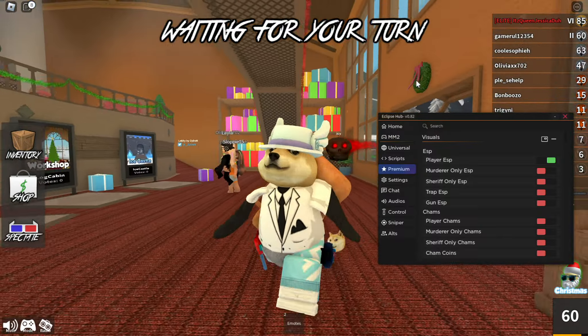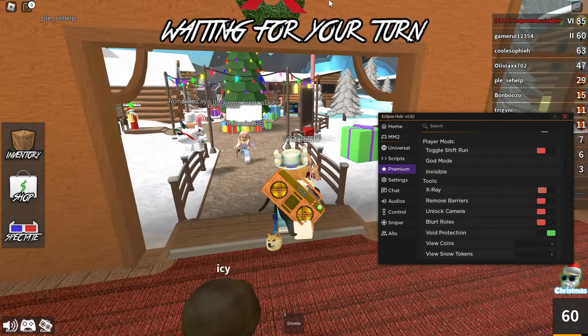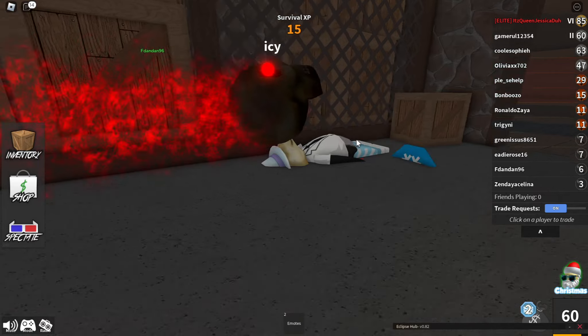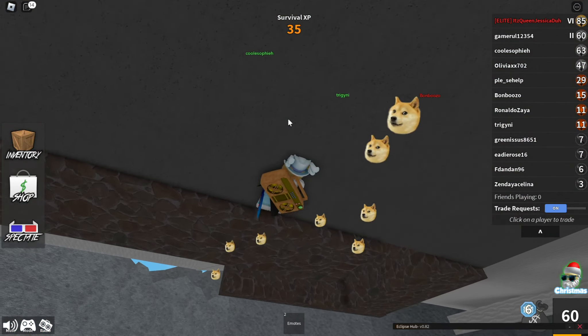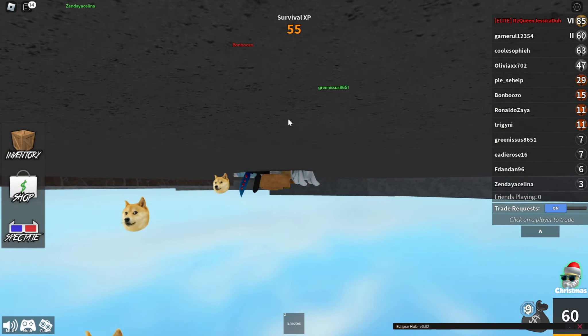As you saw, I also have god mode. I can also have silent aim with the gun when I'm the sheriff. Now the last thing I'm going to show you guys is the coin farm. I'm going to go over here, select auto farm, then select coin auto farm, and now the character is just going to start collecting all the coins, as you can see.